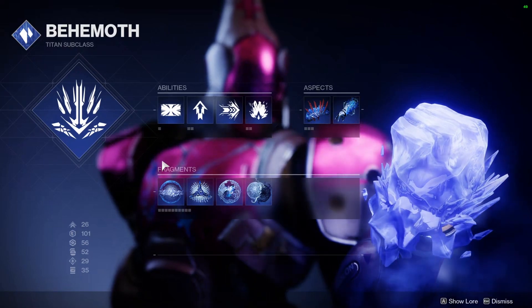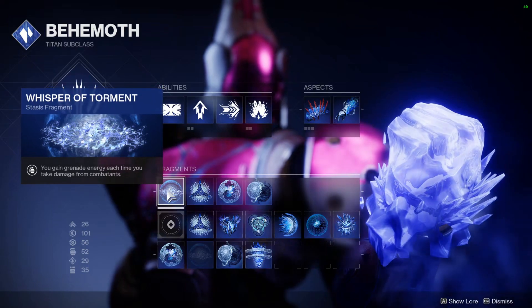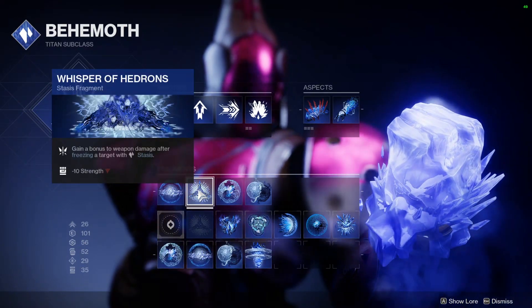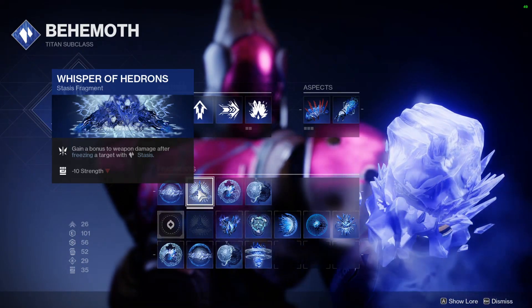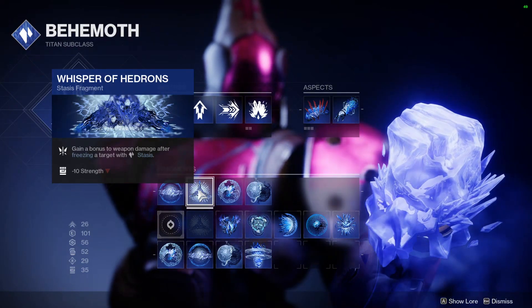Our fragments are as follows. Whisper of Torment: every time you take damage you get Grenade Energy — very important, you're going to want this one. Whisper of Hedrons is kind of flexible; if you don't want the weapon damage buff you can switch it out for something else, like Whisper of Durance, but I like getting the extra weapon damage buff.